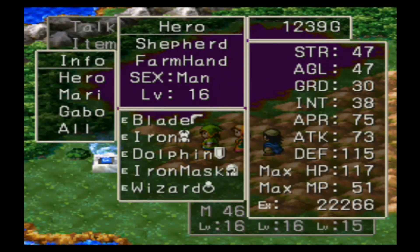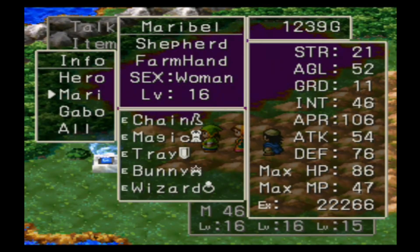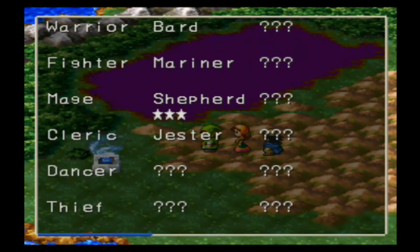Another thing I want to point out is that when you click on characters on the screen you can see where it says Shepherd and shows three stars — Mary three stars, Gabbo three stars. There are a bunch of little question marks as well to indicate how many classes there are in this game. There are quite a few.